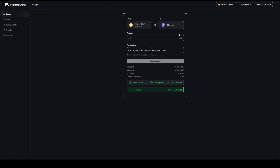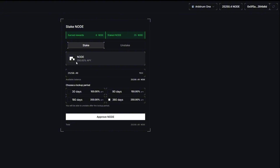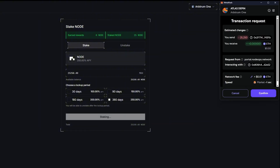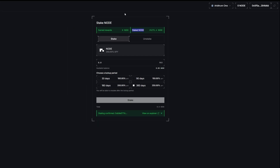Now I'll show you how to stake your NODE tokens to earn more rewards. Click on 'Stake,' enter the amount you want to stake — I'll go with the maximum since the APR looks very good at around 250 percent, but please evaluate what works best for you. I'll go with 25,000 NODE and 360 days. Click 'Approve NODE,' confirm — and note that tokens are only available after the lockup period — then click 'Stake' and confirm. You can immediately see I've staked my 25,000 NODE tokens.